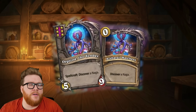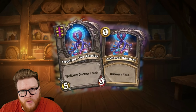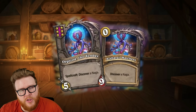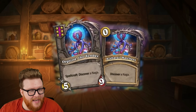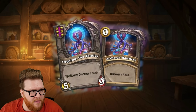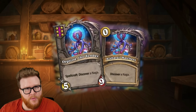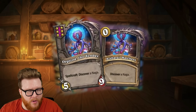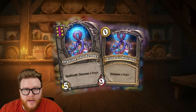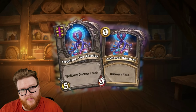Since this is a discover, every turn you're going to get to pick a Naga, maybe find some triples, just find really good units and maybe sometimes just generate gold. You might be able to do things like get that tier five Divine Shield minion in a pinch, play that out, get a Divine Shield for a round. There are even worlds where if you haven't really gotten a Naga thing going yet and you discover this early enough, it might just be a great way to fill in a gap and actually shift or pivot into Nagas.